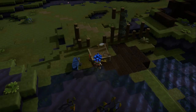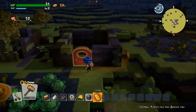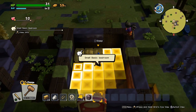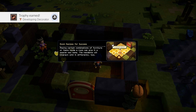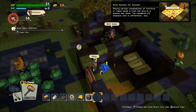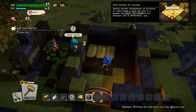There we go. I'll kind of set it up just like I did before. Yeah, we made a bedroom! Placing certain combinations of furniture or items inside a room can give it a special new name, and the residents will interact with it differently. Everybody wants to sleep now — we got loyalty points!